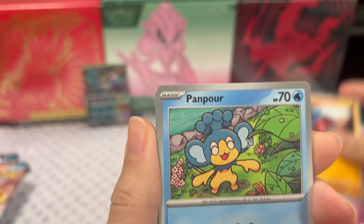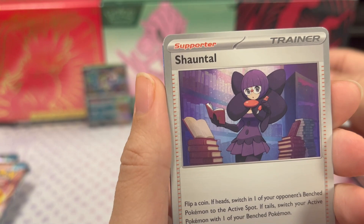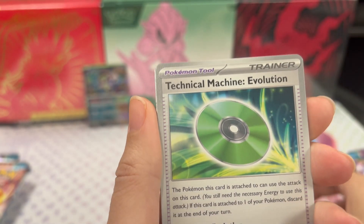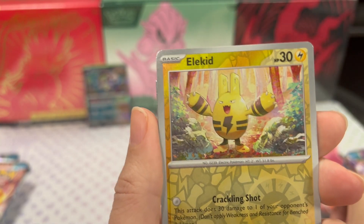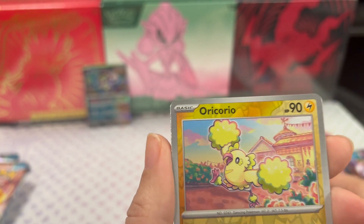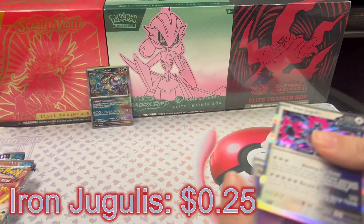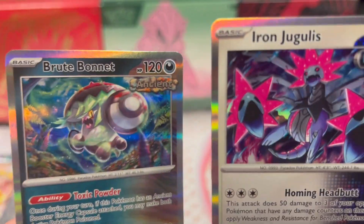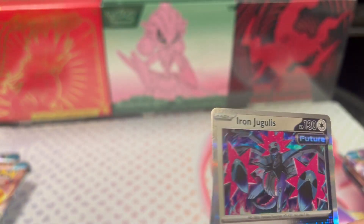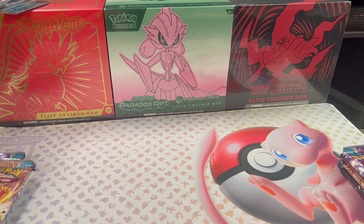Okay, I have Pharaoh Seed, Gibble, Panpour, Blitzle, Chantelure, Garbodor, Technical Machine Evolution, Eliquid reverse holo, Oricorio reverse holo, and Iron Jungle - because we haven't gotten him before. Never! Brand new card. I mean, I've already pulled them like three times - probably enough. So let's get into the second pack here.